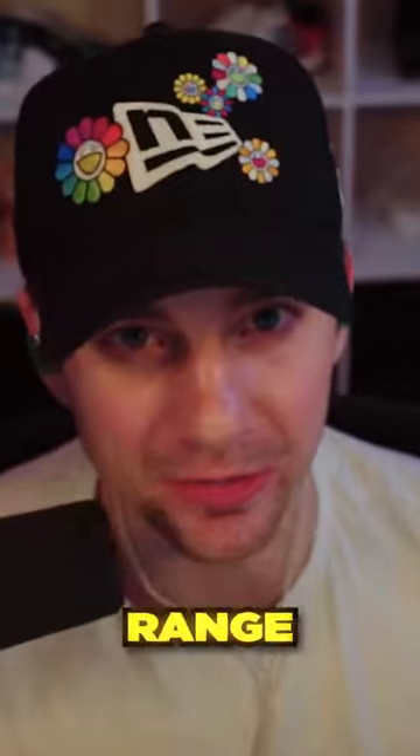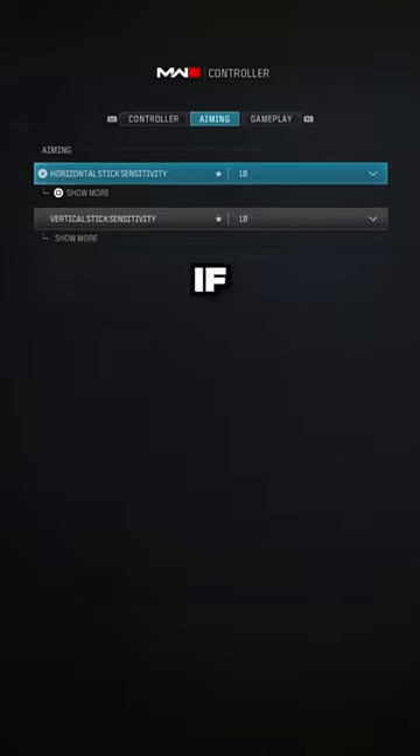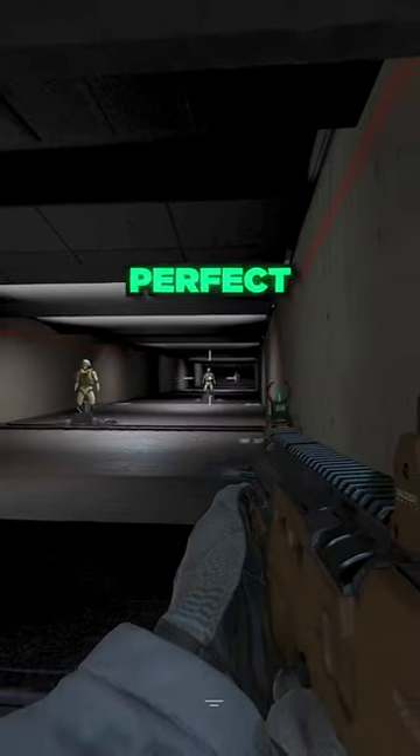If it feels good, head to the firing range. Follow the bot's chest with your crosshair and switch between each one. If your tracking feels accurate, you might have just found your perfect sense.